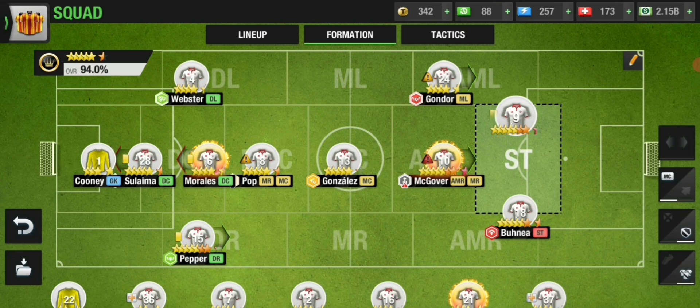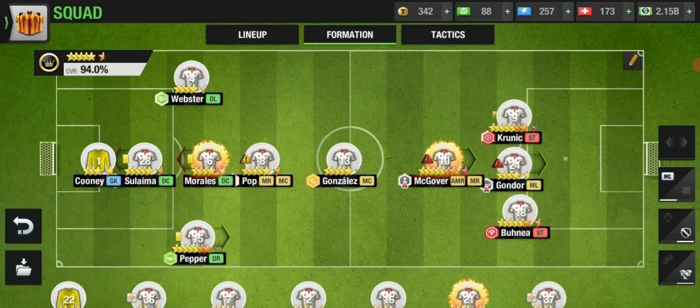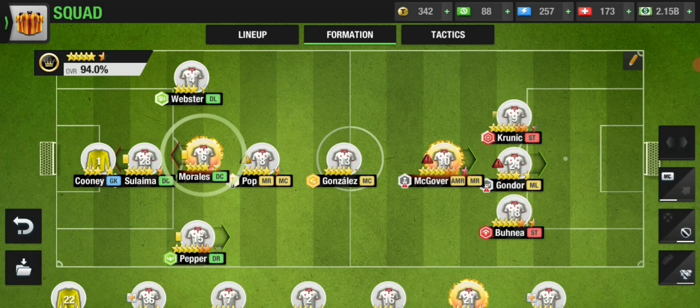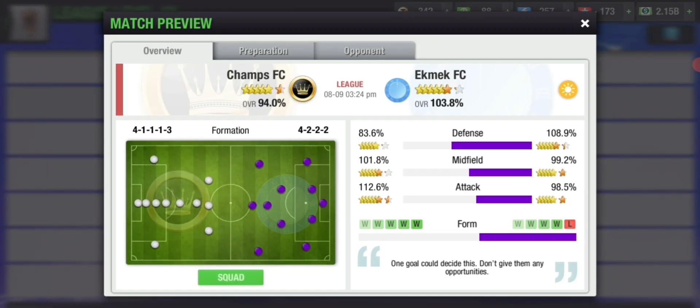The advantage here is that his defensive left and defensive right become ineffective because I don't have wingers, so those players are basically useless for him. Since he doesn't have many offensive players, we could go with four defensive players and one DMC with three DCs. Since he's a higher percentage than us, we'll play defensively with four defenders and one DMC.